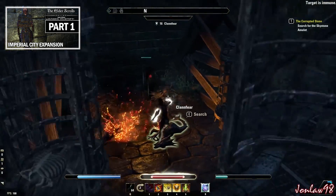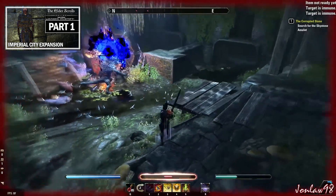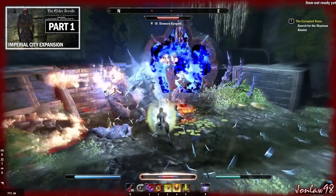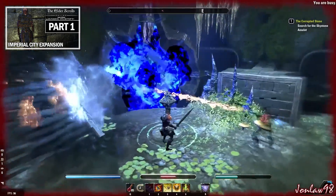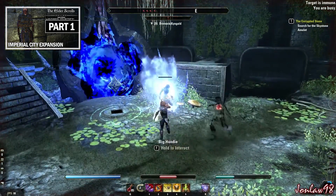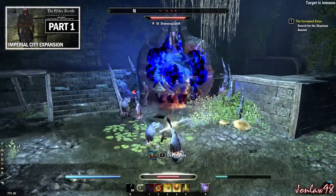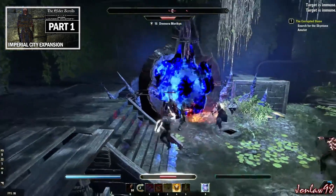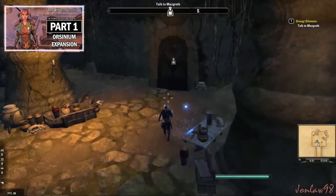Imperial City is a new area inside of Cyrodiil. If you're more of a PvP player, the area contains a new circle-ish zone — you might be seeing it on screen right now. There are three factions; think of a triangle, with all three in different areas fighting for control. There are bosses and wandering adds, plus a new currency called Televar Stones, which you use to buy materials for Veteran Rank 16 gear or PvP-focused items like teleport stones. If you're only here for PvP, Imperial City is definitely the one to go for.